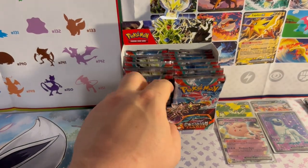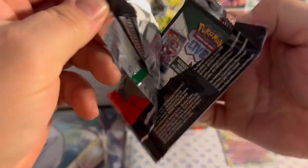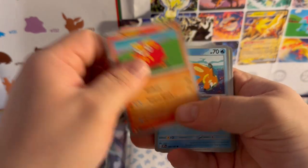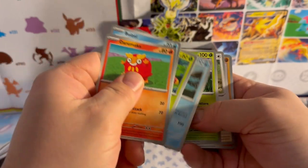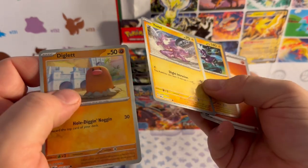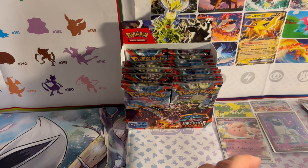It looks like I've been pushing the left side, so going with Dragonite now. Code card. Darumaka, Buizel, Bonsly, Magnemite, Lapras, Masquerain, Gumshoos, reverse holo Diglett, reverse holo Toxel, and a Toxtricity — a nice little evolution line there. Fighting Energy. Perfect.